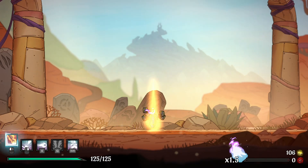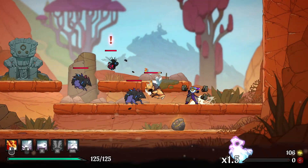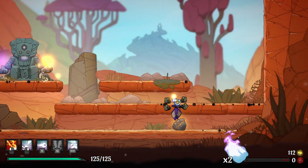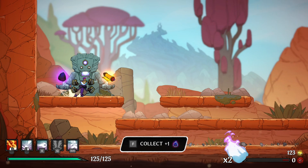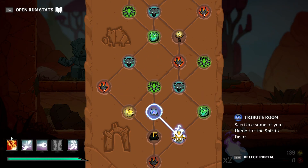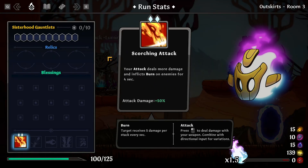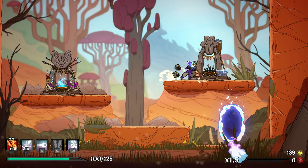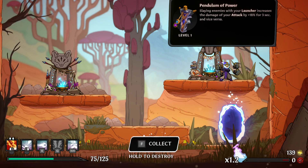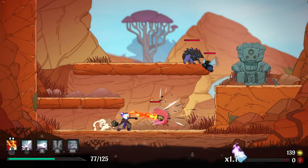I'll start here with scorching attack just to apply some fire damage, and let's also go for the luminous gem over here. Getting 40 more basic damage should help a lot with my main goal. I also need to find the bear and get a freezing dash — that would work really well for me. Let's go to the tribute room and sacrifice some health early on. We got another luminous gem on the scorching attack, bringing it up to plus 50% extra damage. And we have a new relic: slaying enemies with your launcher increases the damage of your attack.